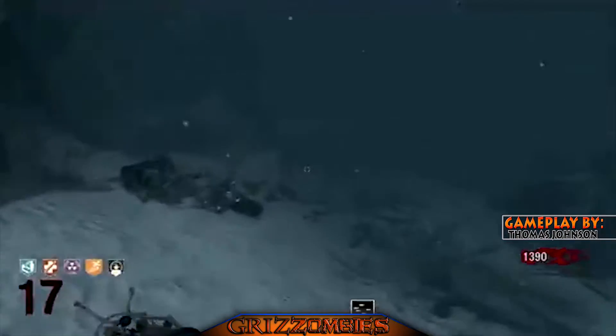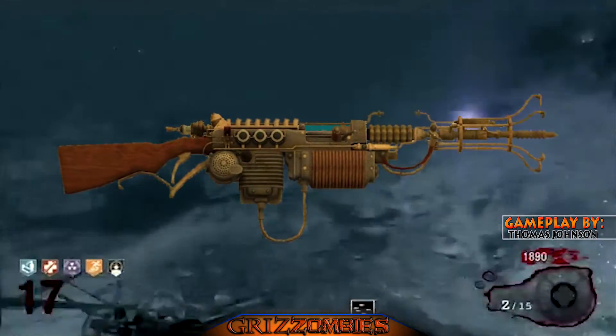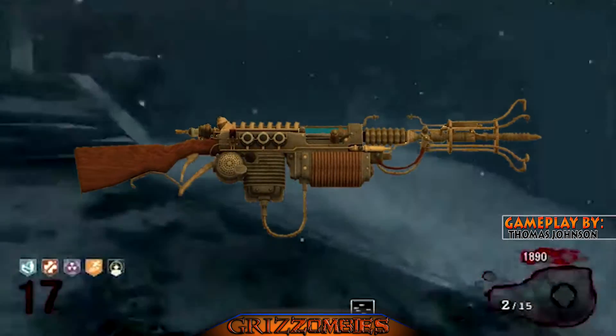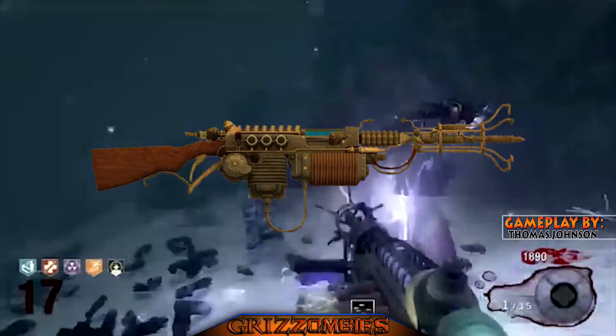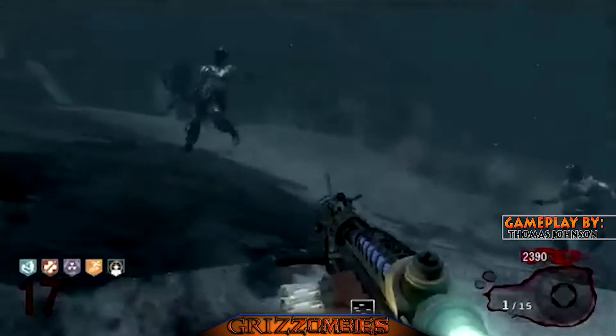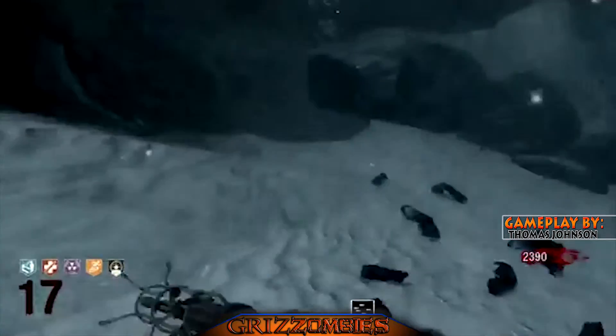Hello everyone, it's Violent with another Black Ops Zombies video. Today we're going to be talking about the importance of the Wonderwaffle DG2. It debuted in the World at War map Shino Numa, both Darius maps, and in Black Ops called the Dead map after completion of the easter egg. The gameplay you're seeing now is from another YouTuber called Thomas Johnson — links to his channel will be in the description box below.